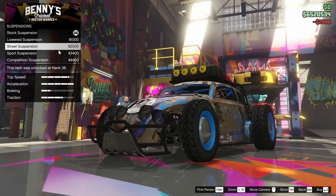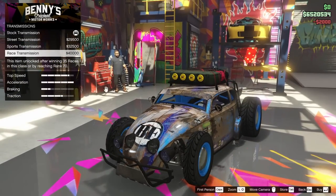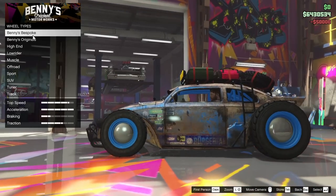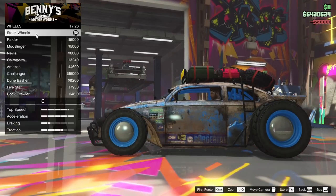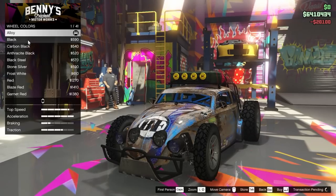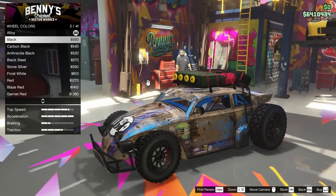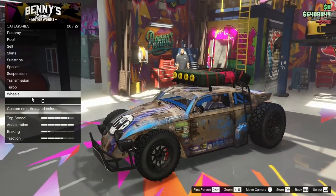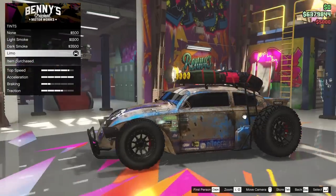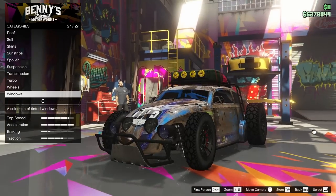For the suspension I'm keeping it a little raised, because last time I slammed it the handling suffered. Transmission is going all the way up, and the turbo as well. For the wheels I'm going with off-road wheels since this thing needs some grip. Wheel color will be black. Tires are of course going bulletproof, and for the windows we're tinting them all the way out. This is actually looking better than my first customization.